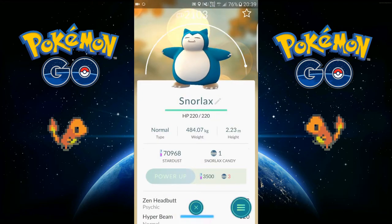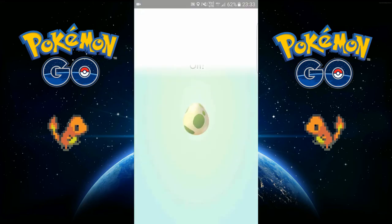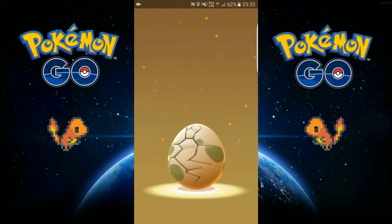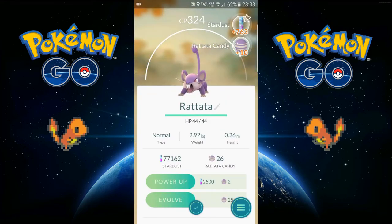So we get a CP 2103 and moving on to the next egg, which is a Pidgey, another 2k egg. And this is also a 2k egg, I think. Yep. No Squirtle here.